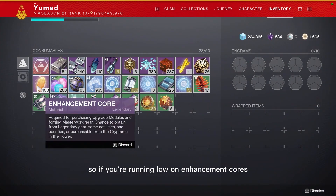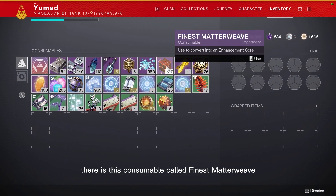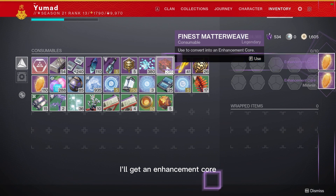So if you're running low on enhancement cores, there is this consumable called Finest Matterweave, which used to be an old consumable, but now you can convert these Finest Matterweave into enhancement cores. So if I use this, I'll get enhancement cores.